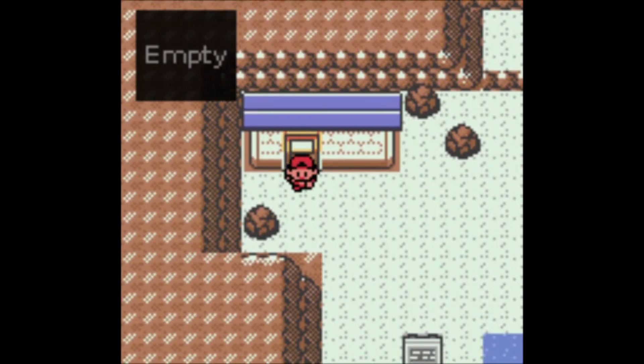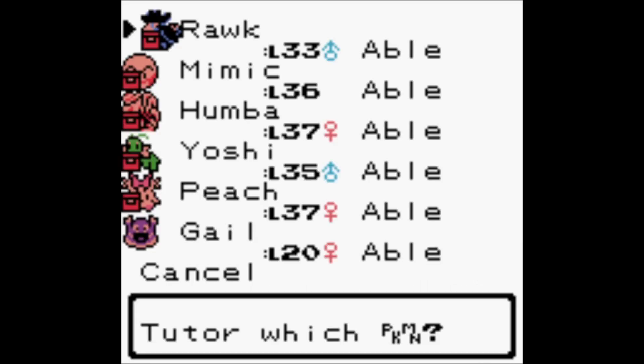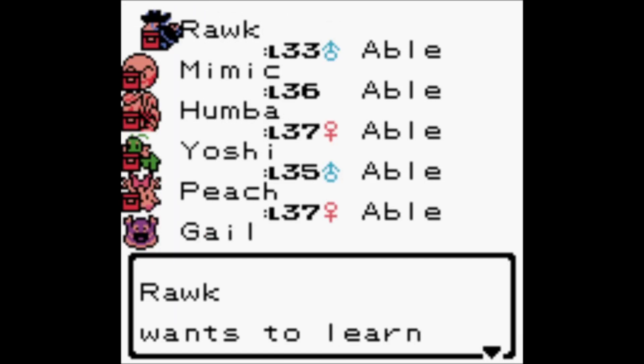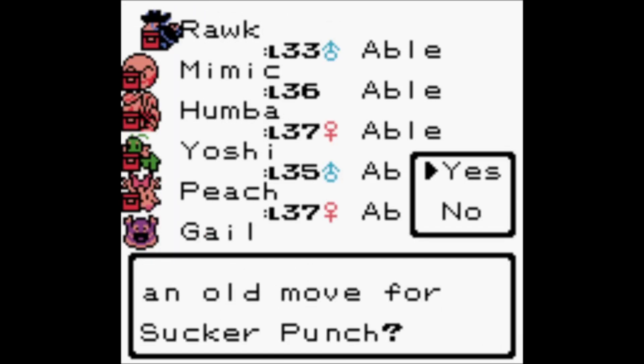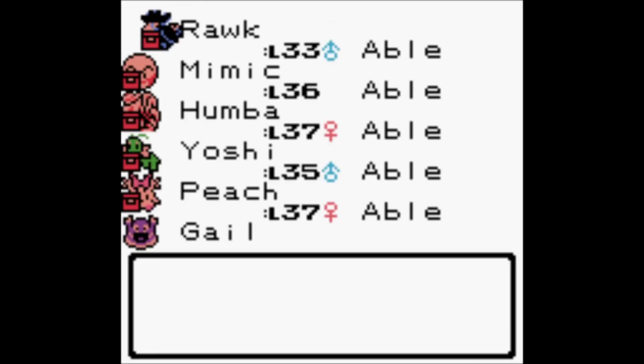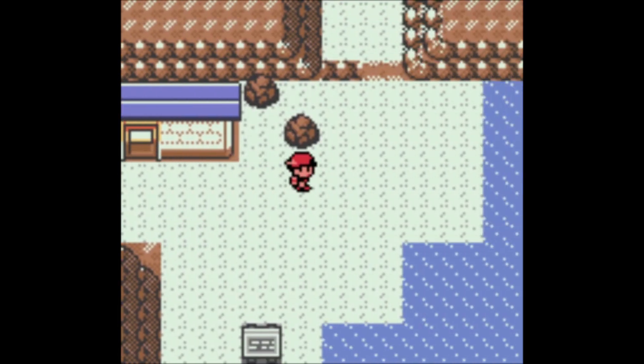We're at the move tutor's place in Cianwood once again. Now that Rock is a Honchkrow, he has Sucker Punch as part of his default move set, so we can actually teach that to him. It would benefit him to have that — I was talking up Swagger but I think Sucker Punch will be generally better, and I don't think anyone will disagree.